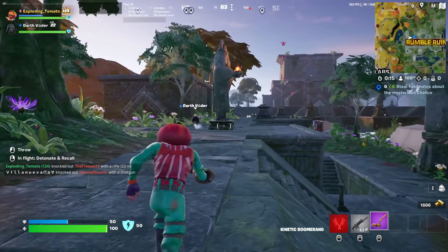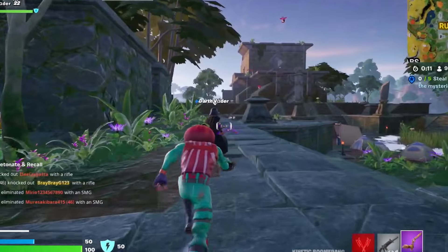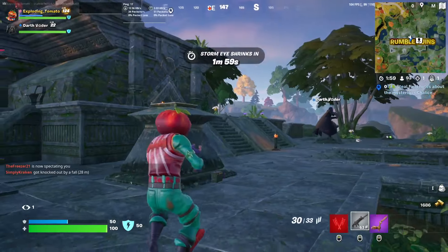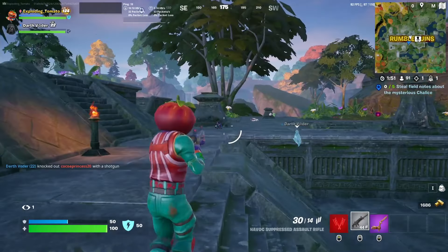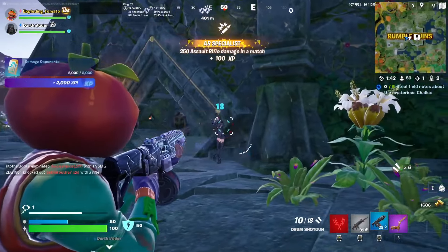So I've got a purple kinetic boomerang, which means I have access to a vault, and vaults have confirmed rare chests. Not only do we have jungle vaults and regular vaults that have confirmed rare chests, they also just seem to spawn more often. More chests!